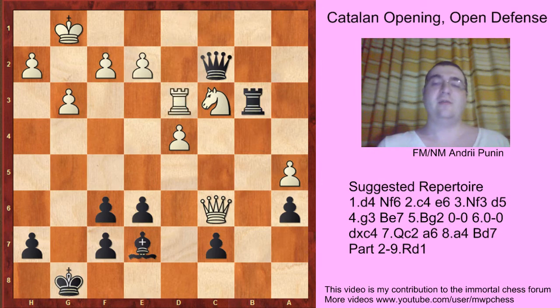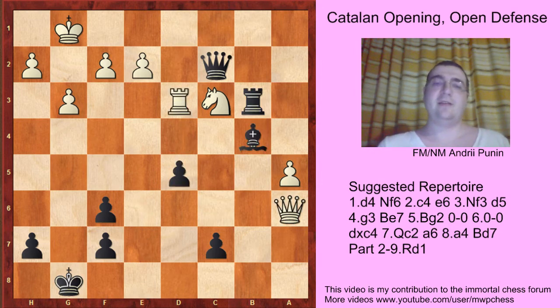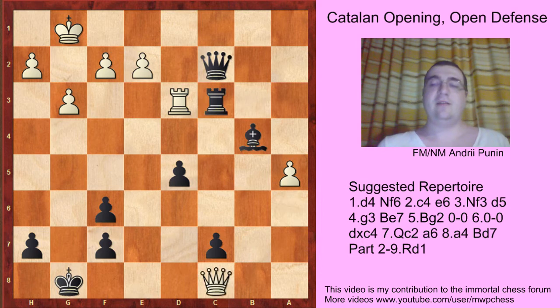Rook d3, bishop b4, d5, exd5, queen a6, rook c6, rook c8, bishop f8, and the perpetual check. Queen g4, king h8, and queen c8.